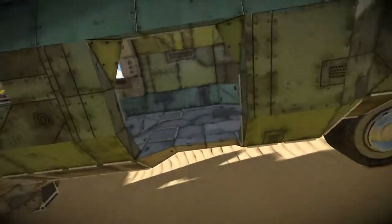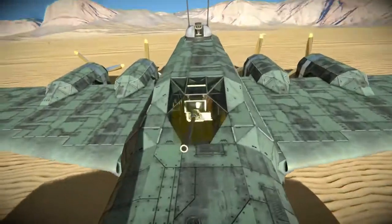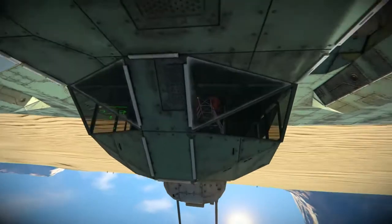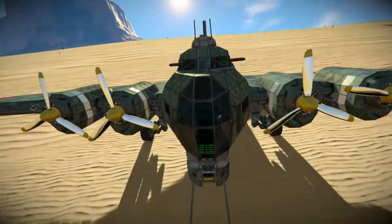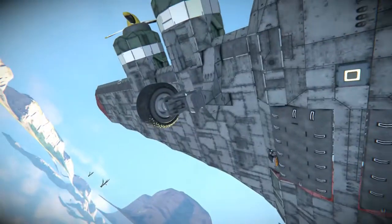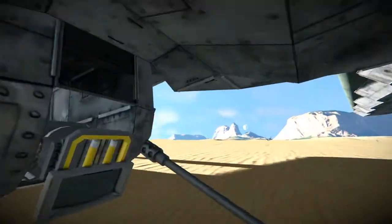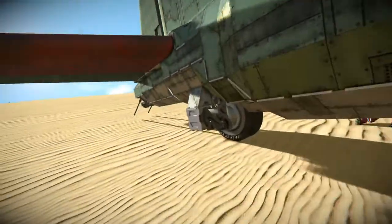Up there we have our rudder and elevators, and the tips at the edge of those wings are the ailerons. Here we have our entrance and exit — it does not close, sadly. If we quickly hop above, we have our upper waist gunner, and then the first of two ball turrets. Then just a nice cockpit where the pilot and co-pilot sit. Going underneath there's not a ton of detailing — just the bomb bay doors, wheels, and the belly ball turret.